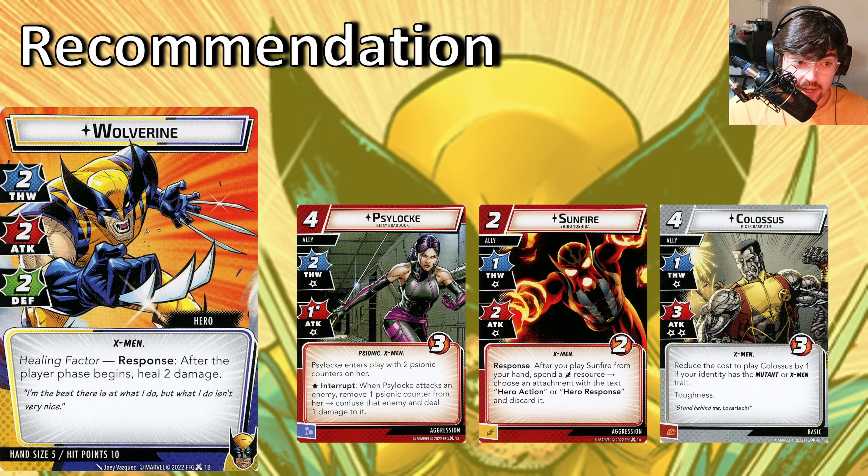Sunfire is another great control card — after Sunfire's deploy, if you spend an energy resource, you can discard an attachment. If you've ever played Ultron, you'll know those attachments can be brutal, so Sunfire can just get rid of them. It's an incredibly strong effect — two costs for two attack and two health is fine, and with that ability to get you out of tight situations he can go into a lot of good decks. Colossus is a basic ally meaning almost anyone can play him, but he has the additional effect of reducing his cost by one if you're a mutant or X-Man. So he becomes a three-cost ally with three attack and a tough status card — very strong.